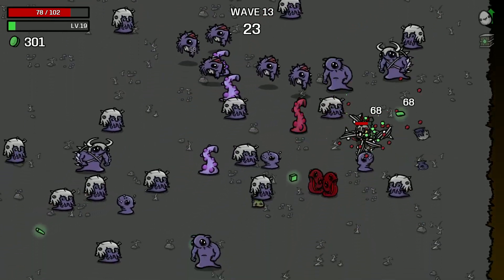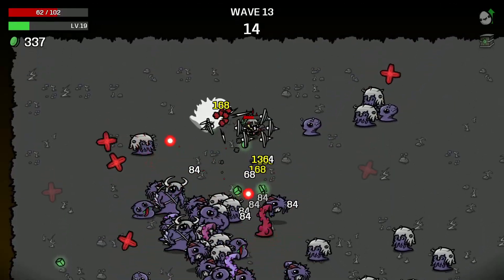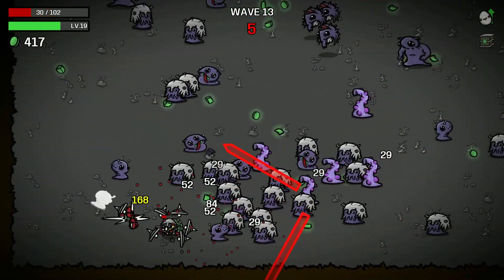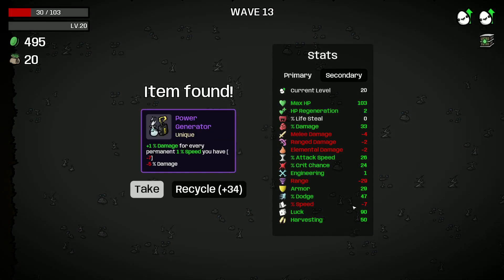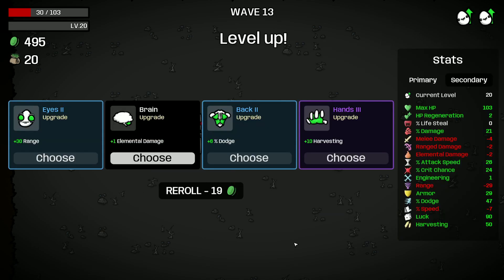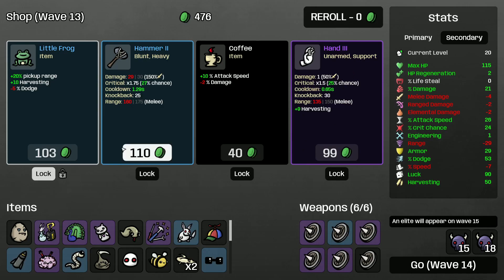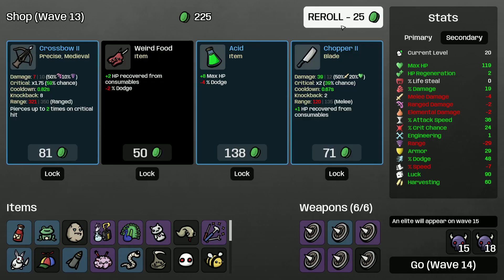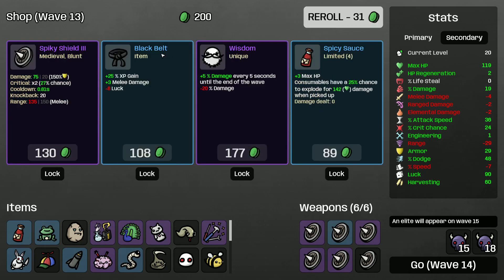Wasting all this food seems like a waste. Wish we could get a spicy sauce, alienize — what else do we want. We did get Ugly Tooth. Snail would be a good item to get. We don't want to take something like blood donation because we can't heal. Power generator — let's take that. We could fix our speed. Let's get some dodge. What's our attack speed like? We could use more attack speed, but let's get more HP instead. Don't take blood donation, because we can't heal. Spicy sauce is good. We need to find some item that gives us speed.